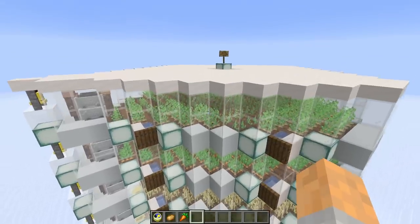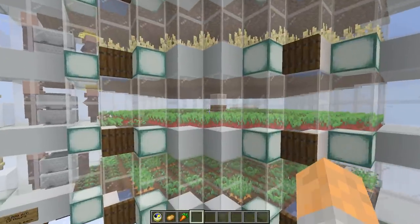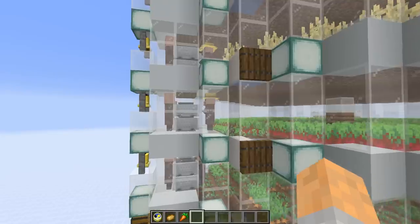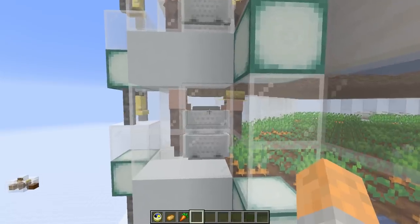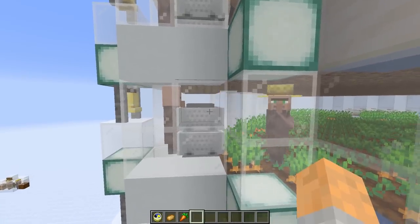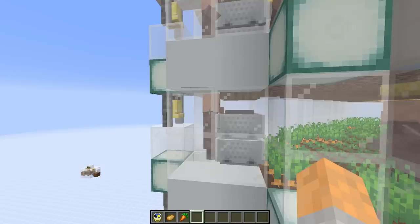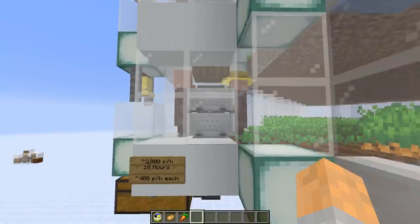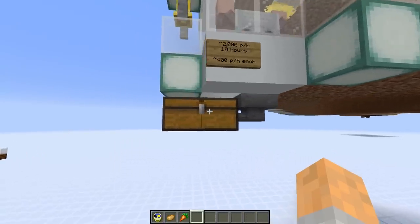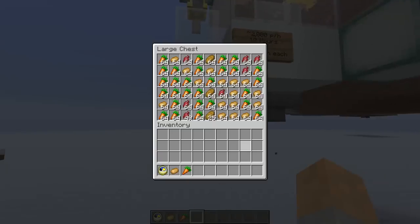We'll come to all the details a bit later on. What happens here is all of the farmers go around and harvest their crops, and when it comes to the right time of day they come over to this side where they have their companion and try to throw food to them. But the food never makes it to their counterpart — these hopper minecarts suck it up instead and it goes down a hopper chain all the way into this chest.